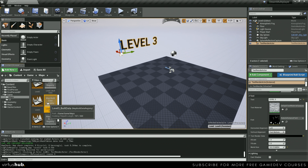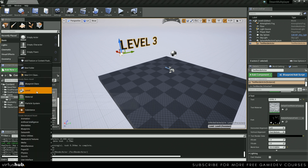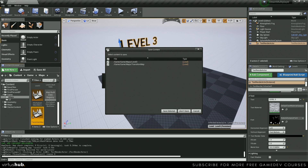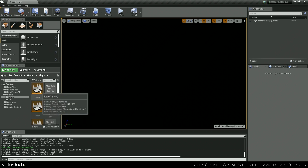Now that we have our three maps, we're going to create one more. Let's just add new level, and this one can be blank. We're going to type in transition map. We can save this — perfect, we have a blank map, and we can go ahead and navigate back to our main menu.